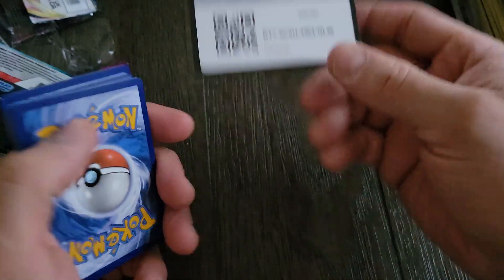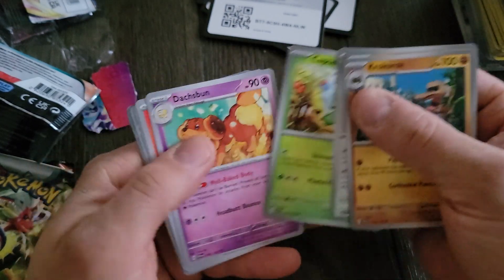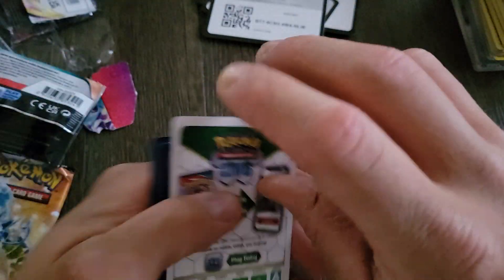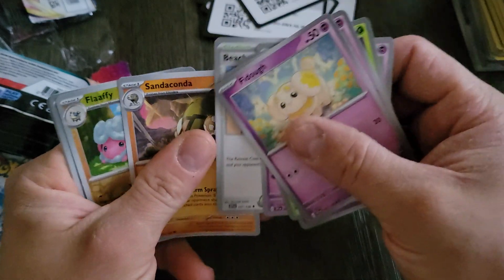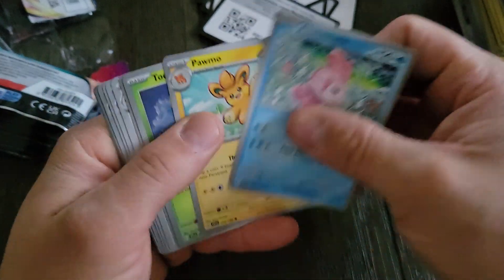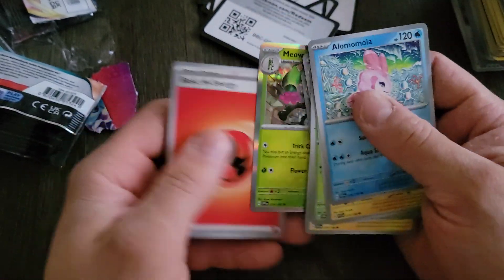Looking forward to the next upcoming sets. Come on, let's see what we can get here. Squawkabilly — interesting. Come on man, let's get a good pull. Give me something. Nothing. Wow. This has been a sad day for Pokemon openings. But hey, it is what it is — the hunt will continue because I don't want to give up that easily. Terrible. But anyway guys, the pulls — that's okay.